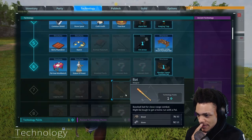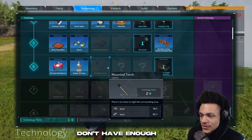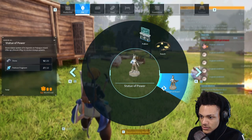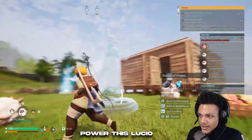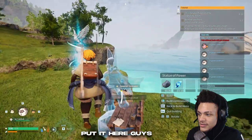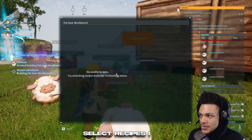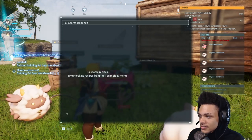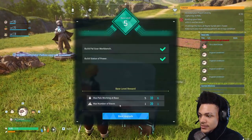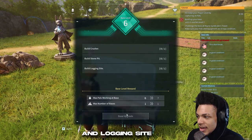Statue of Power. Mounted torches — we can't get those, we don't have enough. Statue of Power. Is this Lucio? Let's build this Pokemon we've never seen. Select recipes — I don't know what that means. We don't have any recipes. Upgrade to level six — we gotta get it to level... this is our last one. Crusher, stone pit, and logging site.